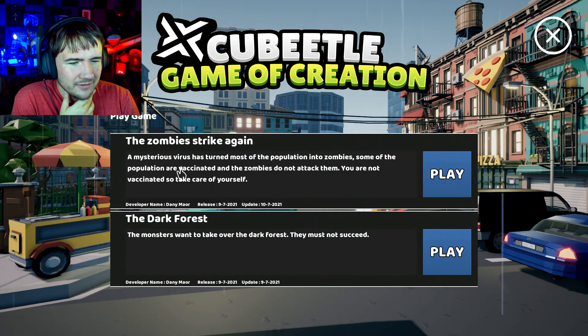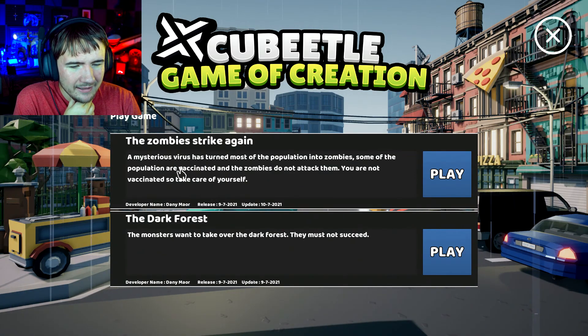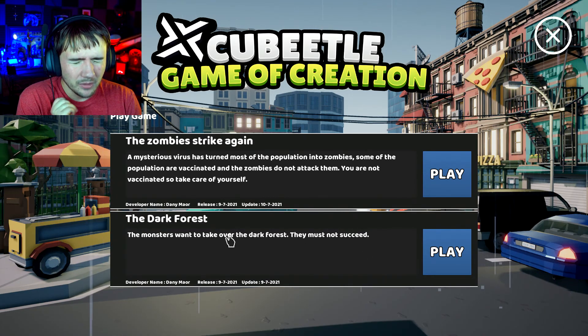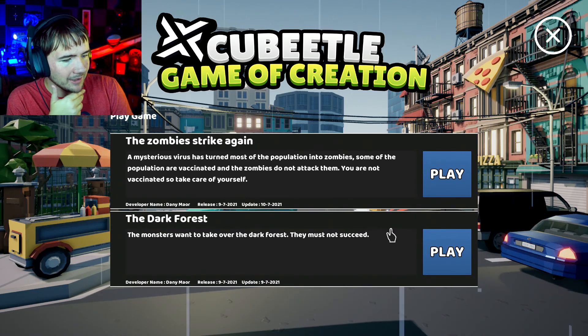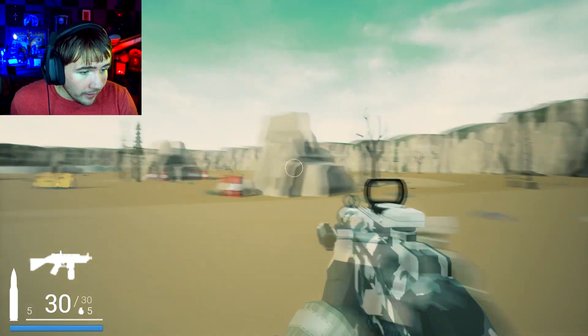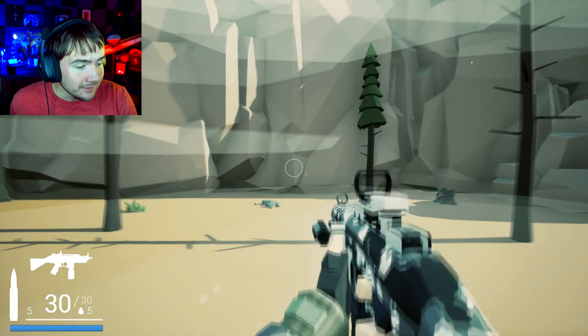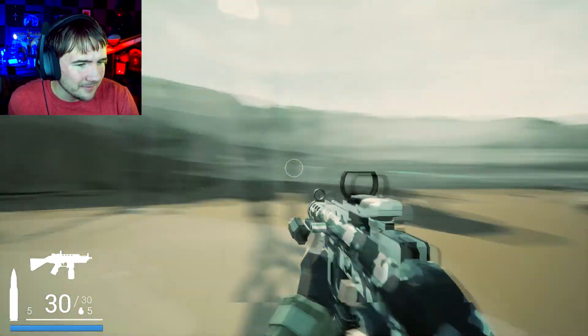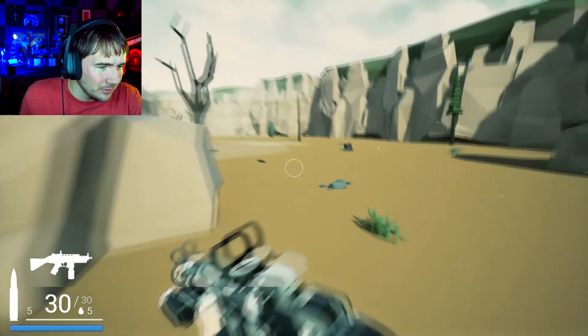I'm going to go ahead and return to the main menu and actually check out some of the shared games now that those are here. The two shared games are Zombie Strike Again and The Dark Forest — 'The monsters want to take over the dark forest, they must not succeed.' Both of these are made by Danny, which is the main creator of the game. If I hit Play on The Dark Forest — whoa, right away we are thrown straight into it. Wow, look at that. I actually think this is in the trailer of the game too. We got the monsters running up — oh that's so cool!